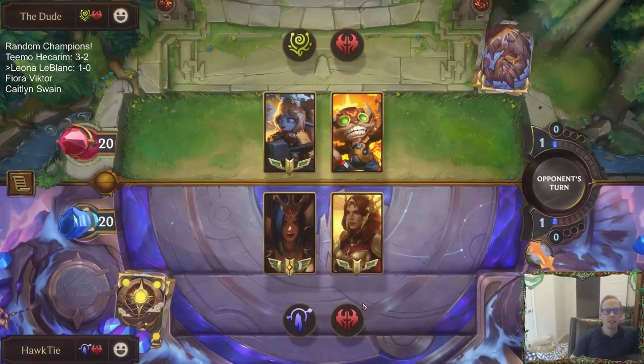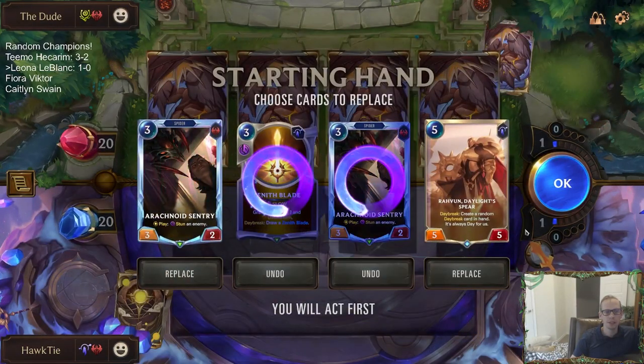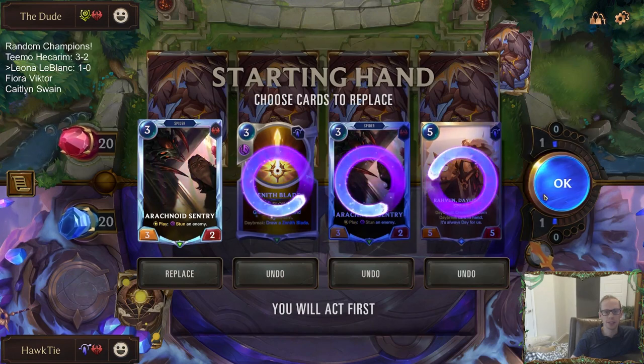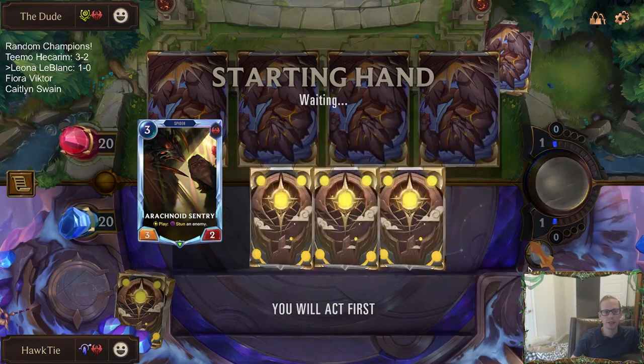All right, Ziggs Poppy — so we're going to be playing against meta. Let's see what we can do against meta. That's a slow hand. Rovin is so important to us but they're such an aggressive deck, we have to start out faster.